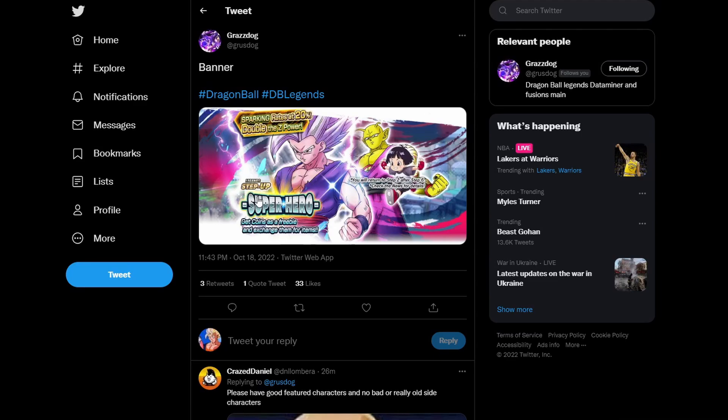What's going on guys, Playbox here and we're back for another Dragon Ball Legends video. In this one we're going to be going over the new banner featuring Beast Gohan, as well as the Ultimate Unlocked Piccolo and Pan.